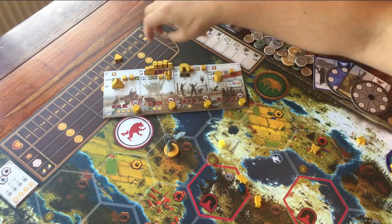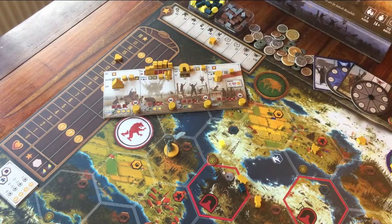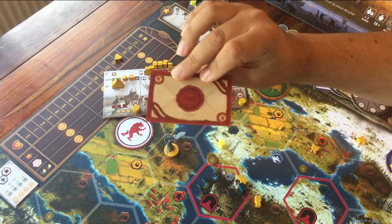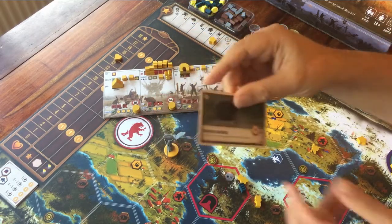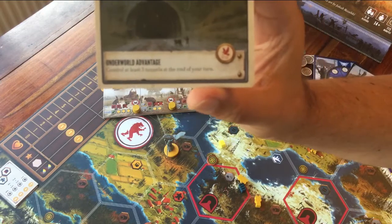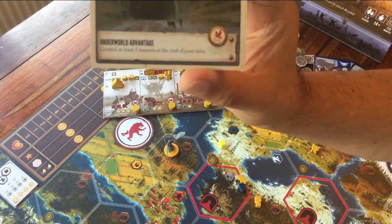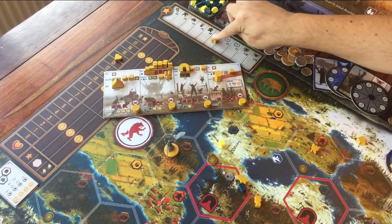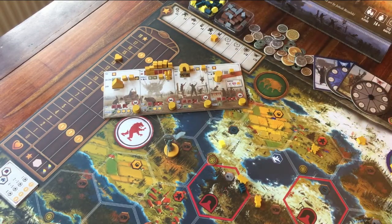The bird icon is for objective cards. At the start of the game, each player gets 2 of these cards — you can look, but don't show them to the other players. As soon as you have done what the card is asking for, you can reveal it and put your star token here. You got 2 cards, but the other one goes out of the game.